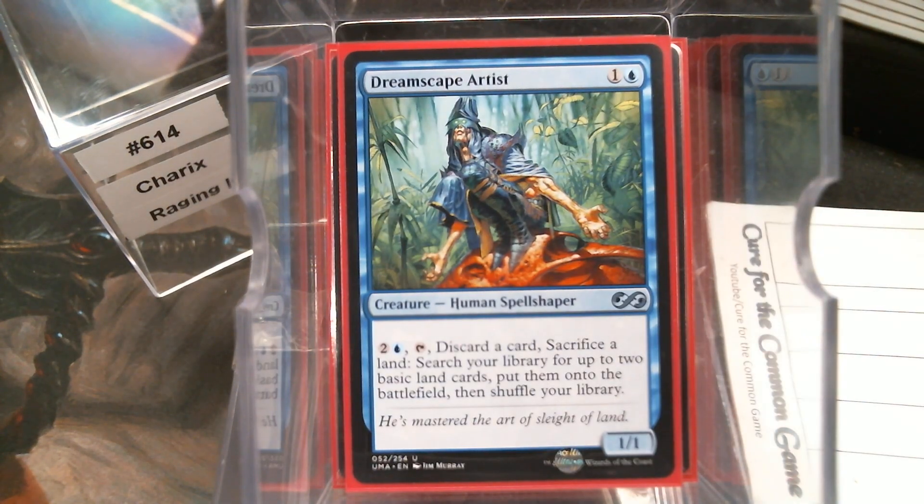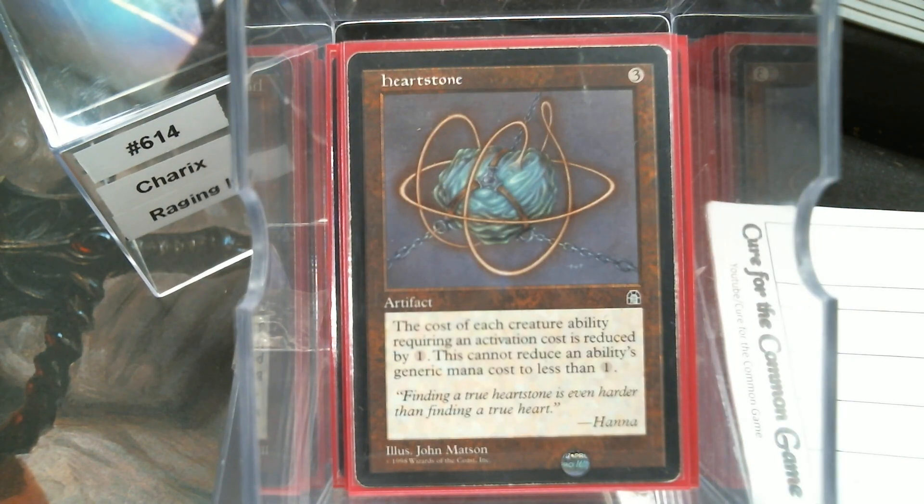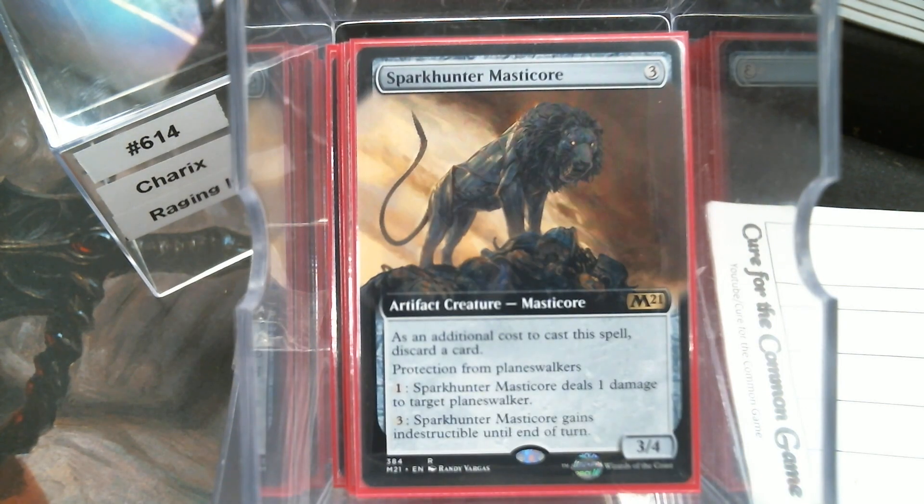Dreamscape Artist — I think this card is better than everybody gives it credit for. We play Harrow in a lot of green decks, and this turns every potential card you draw into a Harrow. It's not bad at all. We've got Temple of the False God because we're going to have lands — and I know this is an Islands Matter deck, so this may be wrong. We have a Heartstone to reduce the cost of Charricks's ability, though this may not stay. We have a Spark Hunter Mastercore for Planeswalker hate.